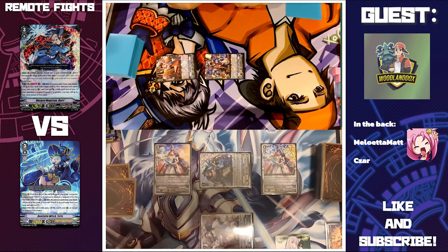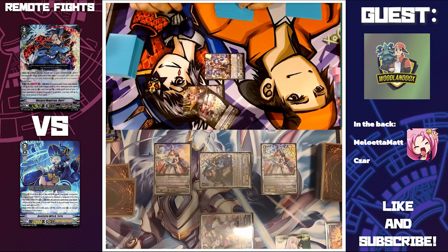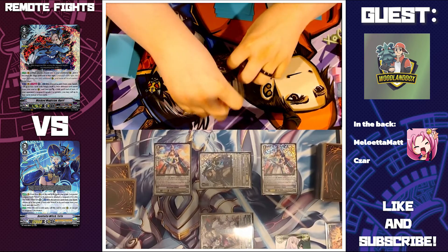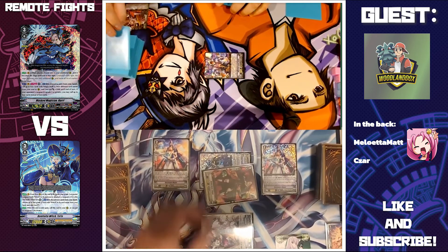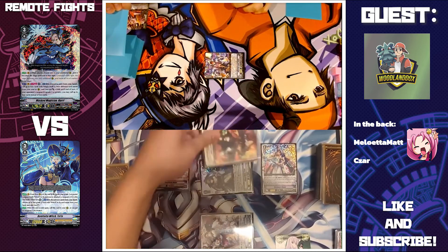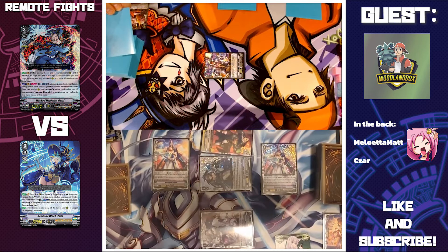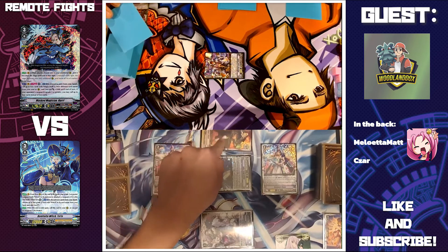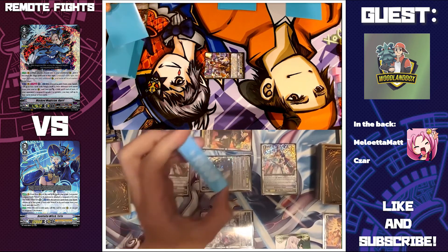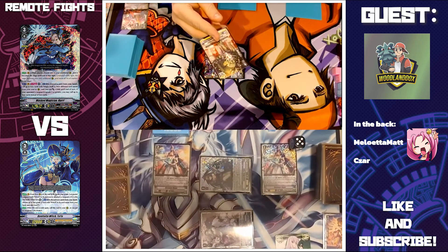I'll intercept to get to 14 and drop down Mirror Master to get to 24, making it one to pass. Okay, it passes with a crit. I do have to designate targets — Kasata gets plus 10 if I drive check a trigger, so I'll give her the plus 10 off her own ability, making her 27. Then I'll give the other 10 from my crit to this Magus. She's plus 10.